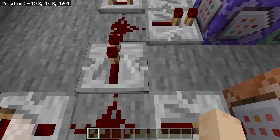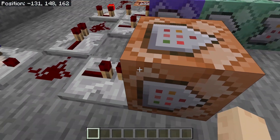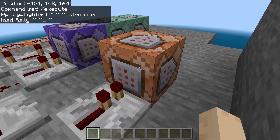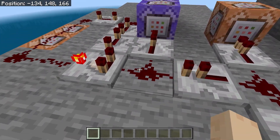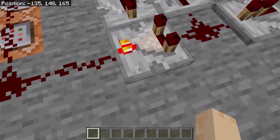That's everything we need to do before the command blocks. I know this looks a little intimidating, but it's okay — I will tell you everything you need to know, this is actually really not that bad. The first one is going to be a repeating command block that's always active, and it's just going to test for at-a tag equals "Fighter" with a capital F.